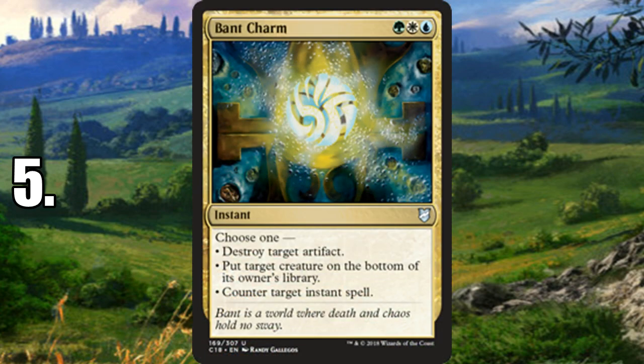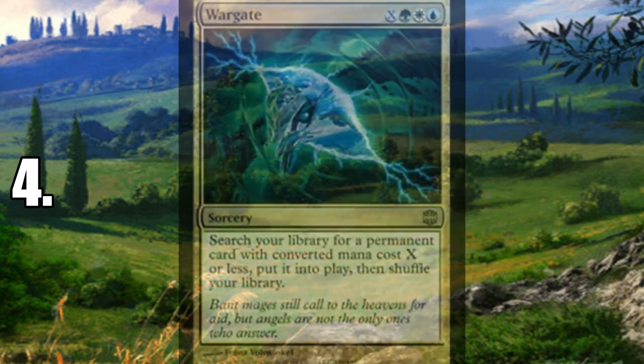Number 5 is Bant Charm — one of the better three-color charms you can play in Commander. You get artifact removal, creature removal by putting it on the bottom of its owner's library, and the ability to counter an instant spell. Being able to deal with multiple different problems with one card is spectacular. There are tons of artifacts in Commander, creatures are always a problem, and being able to counter instants like Cyclonic Rift makes this a very versatile instant — actually really good.